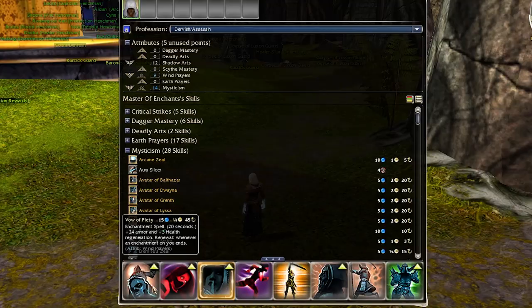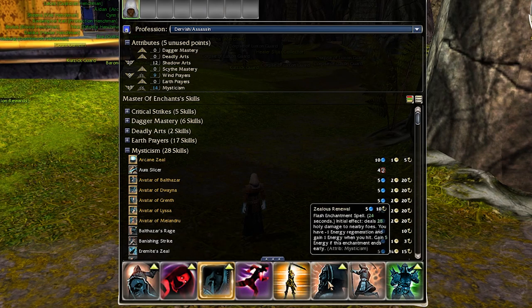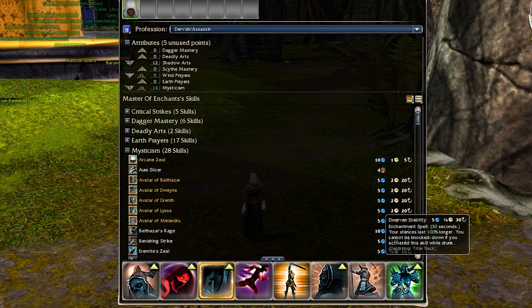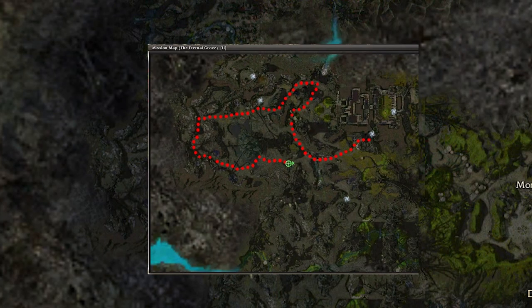This time my Dervish has a Vow of Silence because this skill is more energy-friendly than Shadow Form, plus Deadly Paradox, and the run starts from Wasburg Armory and we pretty much cover the whole map.